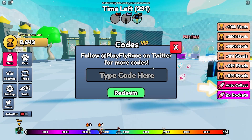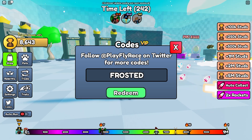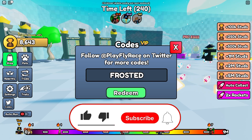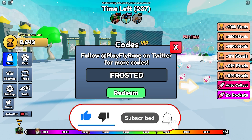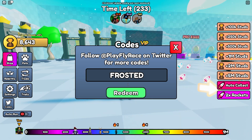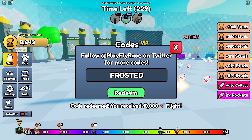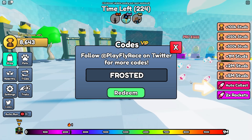Let's start with our first code called 'frost'. The frost code gives a bunch of boosts that you need to have in this game in order to win. Let's press the redeem button — and boom — we just received 10,000 flight! Oh my god, we just got like 10,000 of those rockets!